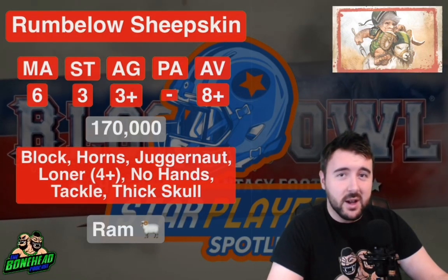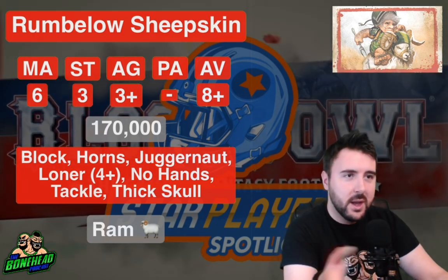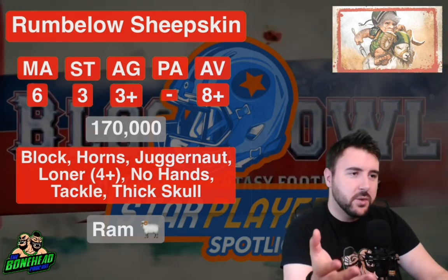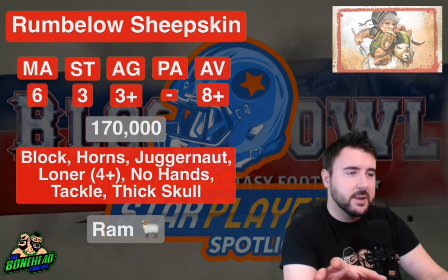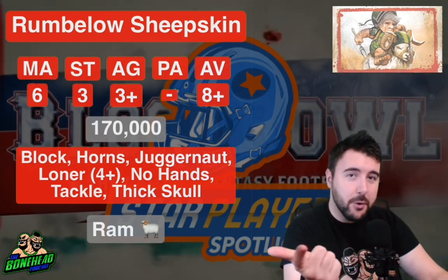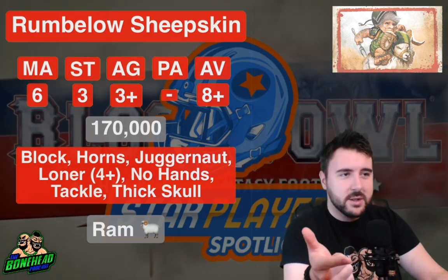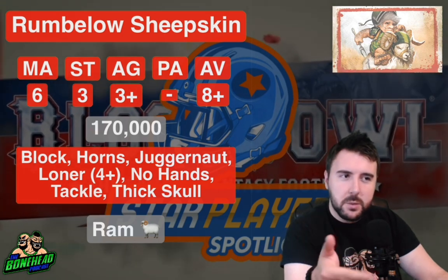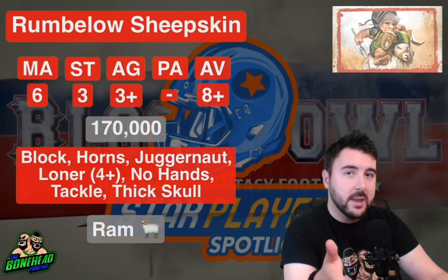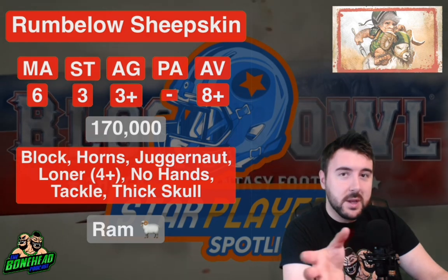The biggest strength of this guy, before you look at anything else, is that he's only 170,000 gold. Those of you who have watched the Halfling team starting video will know they can end up with a load of petty cash. Historically that's been to take a Masterchef and Deep Root, so around 400k. When you're looking at that amount of cash, you can put together lists where you take more other stuff and have someone cheap like Rumbelow or Karla in there. He landed as another alternative to taking the big guy.